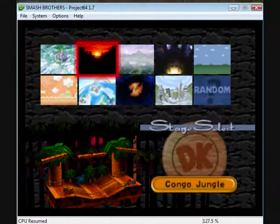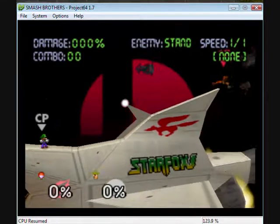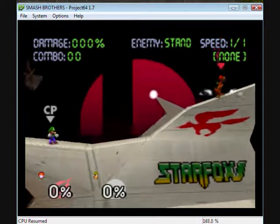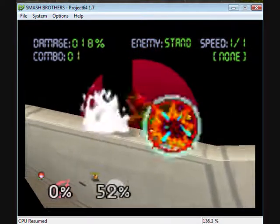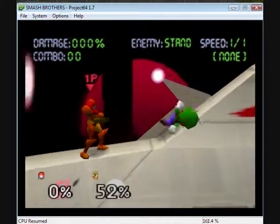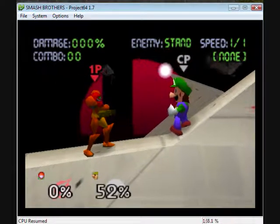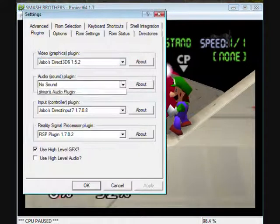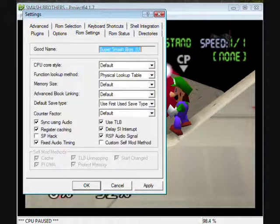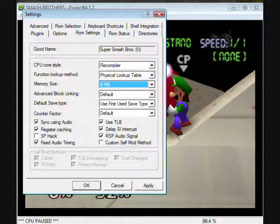I'll just show you how fast it can go — this should be seamless. Now in Settings, recompiler, physical — 8 meg or 4 meg, I think 4 meg is okay for me. Applying those settings now.